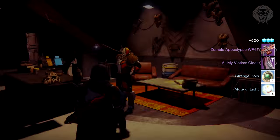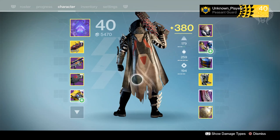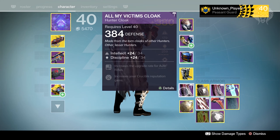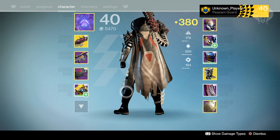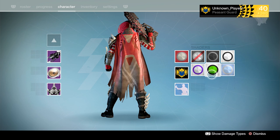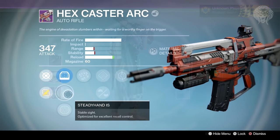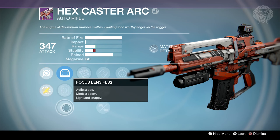In my next crucible package I got a zombie apocalypse - not too great a roll, counterbalance and hot swap. I also got this really cool cloak from year one with one of my favorite flavor texts. It's basically describing a hunter who went around killing a bunch of other hunters and then took their cloaks and forged them into this one - a massive collection of all the hunters they've killed. Pretty cool, really awesome cloak.